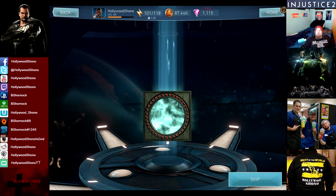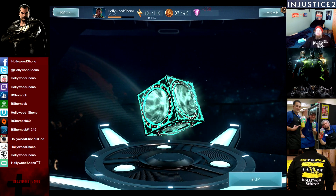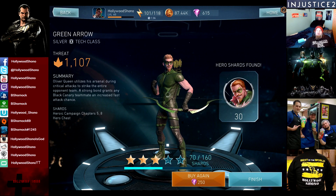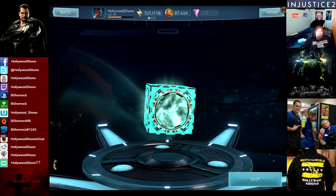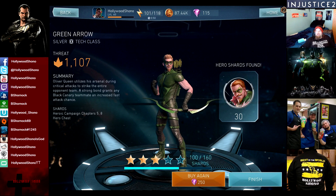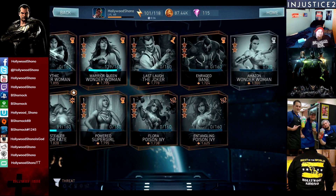Seventh Premium Hero Chest: a Silver Batman — that's the wrong one. Eighth: another Green Arrow, putting us at 70 out of 160. Ninth: a Silver Robin. And in the final Premium Hero Chest: another Green Arrow. These chests are absolute bullshit — there is no reason to buy the 250 Premium Hero Chests. One gold card out of 4,000 gems. Do not buy this with real money.